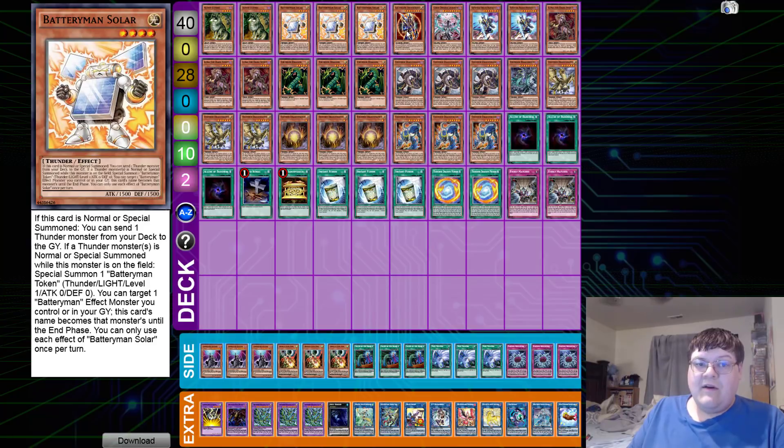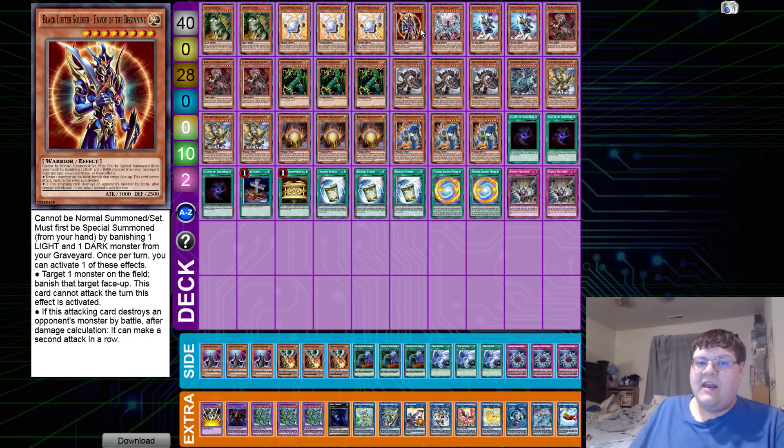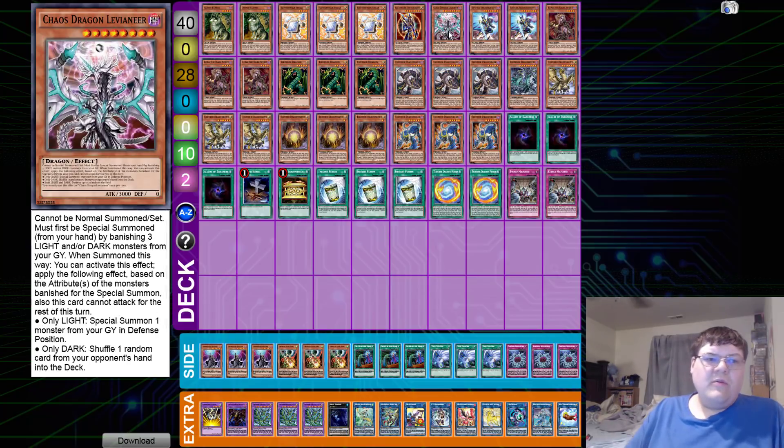We have one copy of Black Luster Soldier — Envoy of the Beginning — for those standard OTK turns where you plow through your opponent's field. We're only playing one copy of Lavenier. Lavenier is still a fantastic card for this deck, but we're slightly slower now and have to rely more on our standard boss monsters to get us places. Josh did a fantastic job at getting the correct ratio for this.